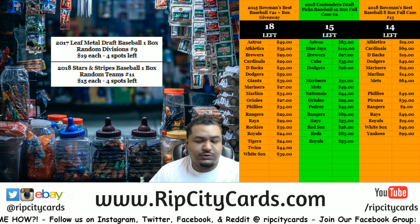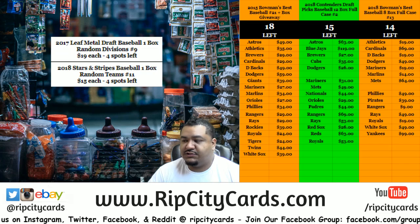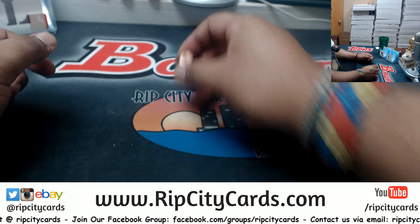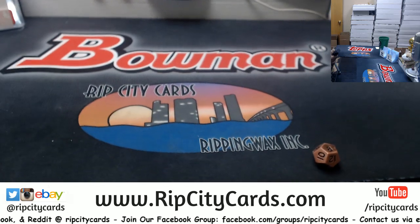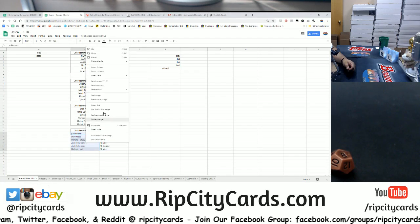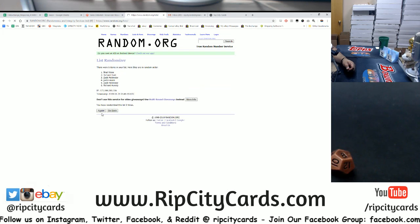Yo, what's up everybody, Cardboard Moses here. It is about that time for another break. We have 2017 Leaf Metal Draft Baseball, one box, random divisions, number eight. For this we do need a random, so let's roll the die — got the number eight. Get this set up here. Looks decent. We're going to random the names and then the divisions each eight times and then match them up to see who gets what randomly. Here we go, good luck.